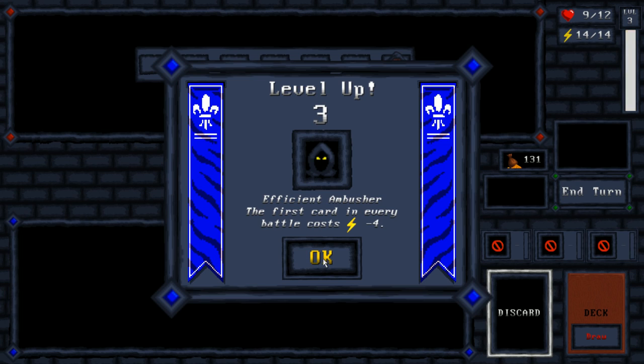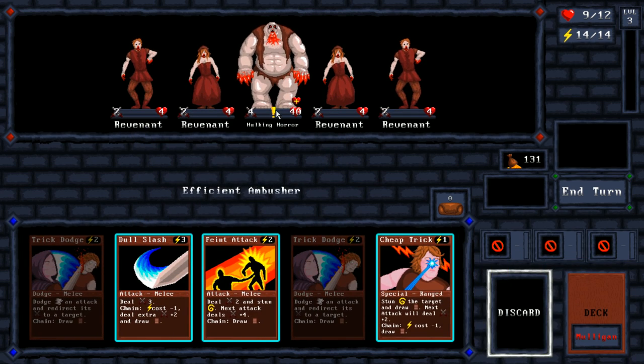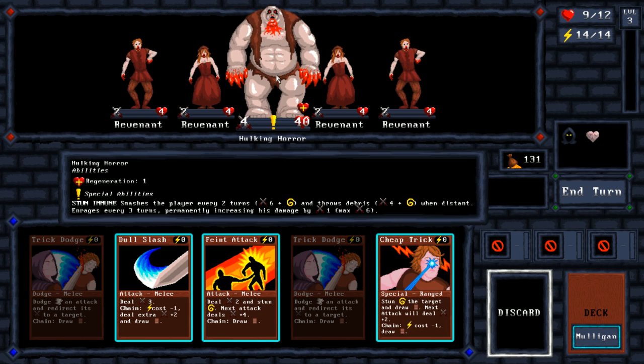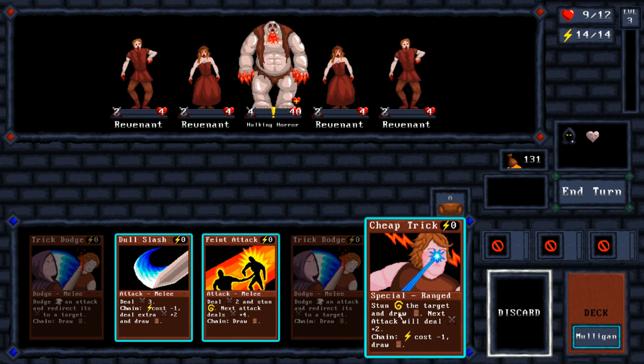Boss fight, just in time. First card in every battle costs four less energy. I do not know how to deal with this guy — he is immune to stun, smashes the player every two turns, and throws debris. Enrages every three turns, permanently increasing his damage by one to a max of six. He's also got regeneration. I am at a loss on how to deal with this guy — he's stun proof.